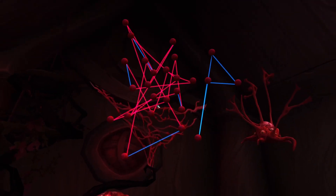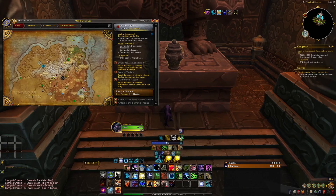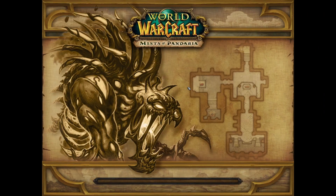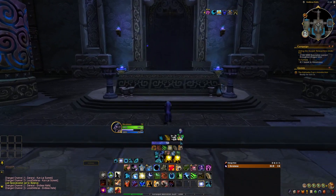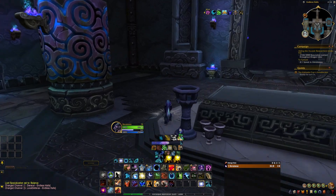For the seventh note, we are heading to Kun-Lai Summit, and this is by far the hardest step in getting the Lucid Nightmare mount. Head to Kun-Lai Summit in Pandaria to this location, and you will find a cave filled with some mogu. Inside the cave, there is an urn that you can interact with. When you interact with it, you will be launched into the Endless Halls maze. The Endless Halls maze is much harder to complete than it looks, so here is how it works.